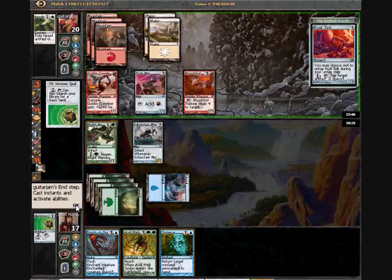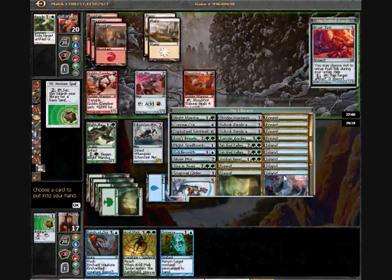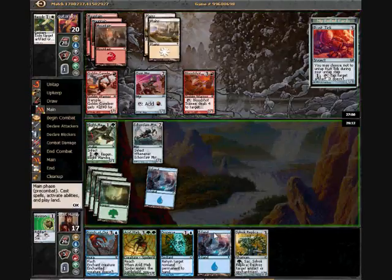I'm obviously opening myself up to Galvanic Blast nailing my Blight Mamba. That's fine — I really want to draw some cards. I have enough mana so I might as well get an island so I can play Disperse and Bonds of Quicksilver in the same turn if need be.